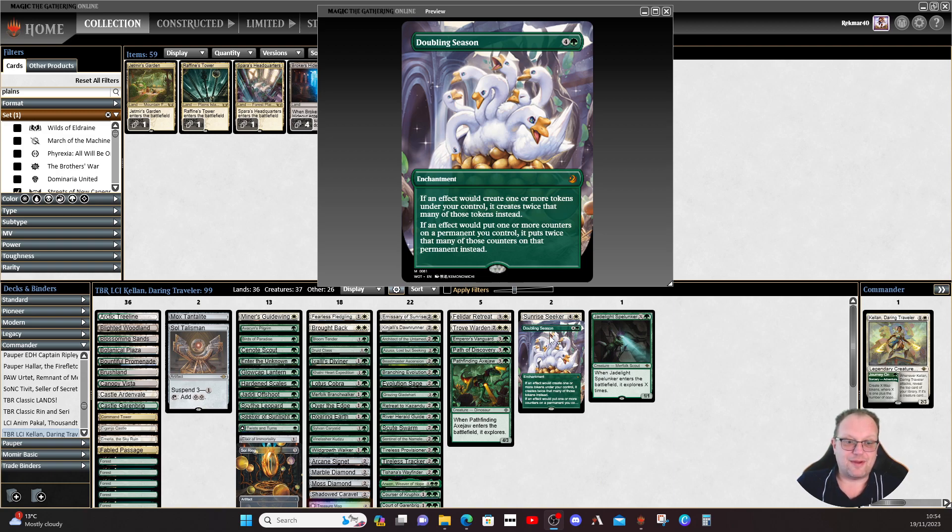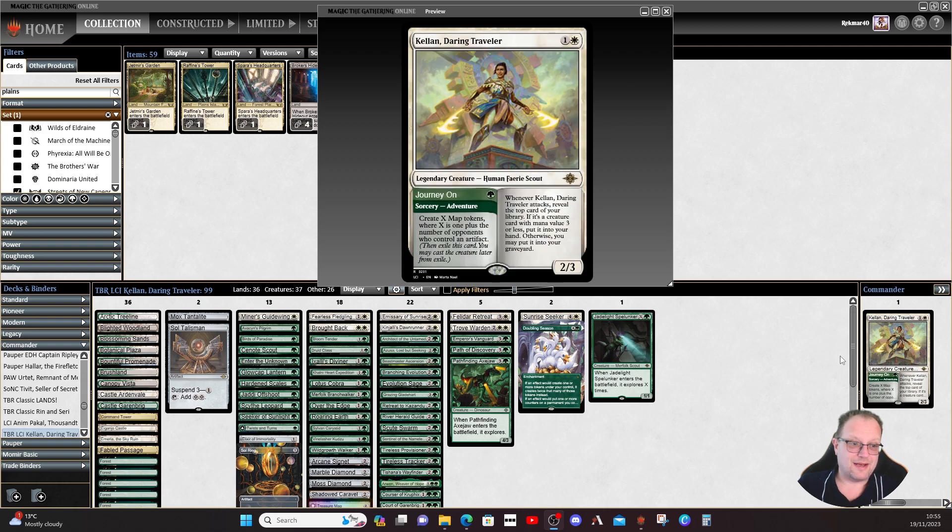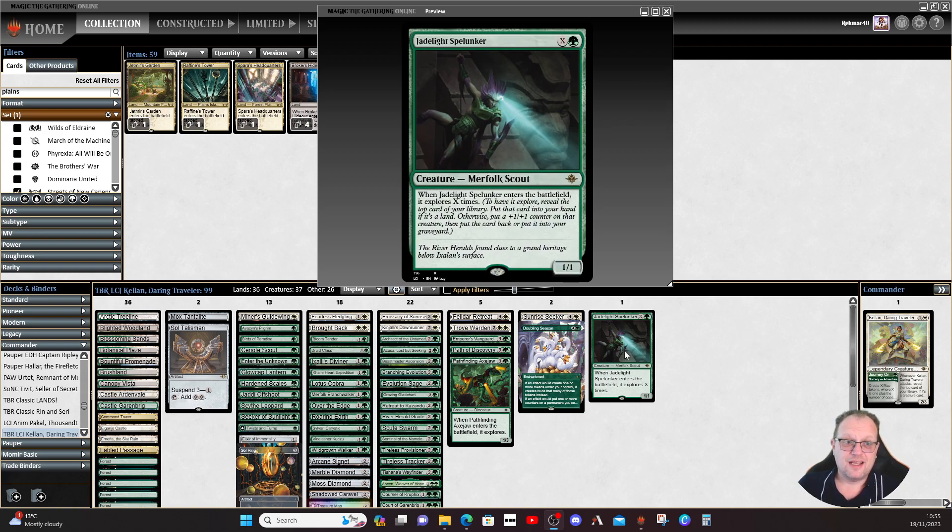Doubling Season is a no-brainer — we want to double the amount of counters we're getting. It gets very complicated when you've got Hardened Scales, Branching Evolution, and Doubling Season all in play at once, but it works smoothly on MTGO as long as you stack things in the right order. The last card I'm a bit dubious about counting as an over-three-mana card — it will count as a one-mana card for Kellen because of the X cost. But if you can pay a lot of mana and get a load of exploring done, you'll have a very big Merfolk Scout.